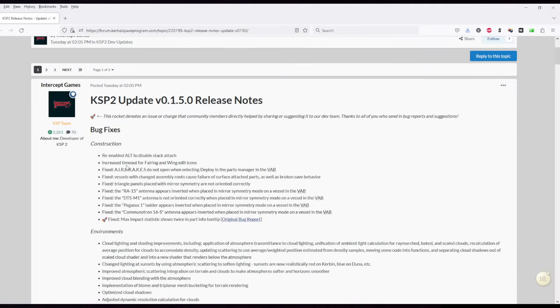Hello everyone and welcome back to Kerbal Space Program 2 Early Access. The latest update, version 0.1.5.0, was recently released with many bug fixes. There are the release notes and I'm not going to go through them all, but there were a few interesting things and I decided to test some of them.